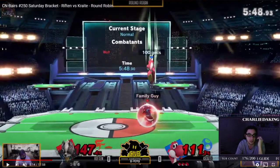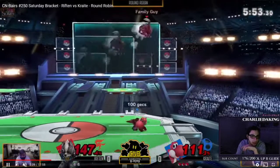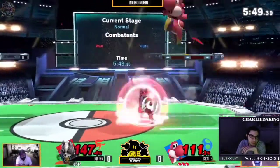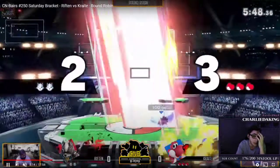Right here on reaction you roll or spot-dodge. I'd recommend spot-dodging at this percent so you can punish it. If you're too scared to go for a spot-dodge punish, just roll. I'm sure you know this — it's obvious — but in bracket your head is spinning, you're nervous, you didn't react in time. It happens.